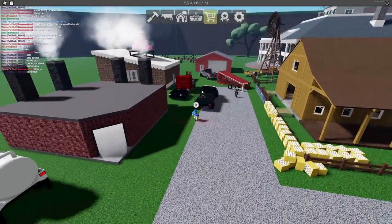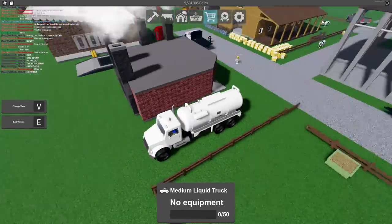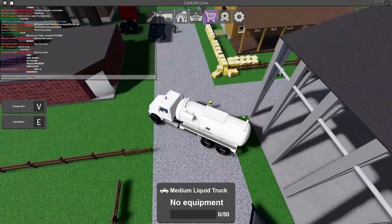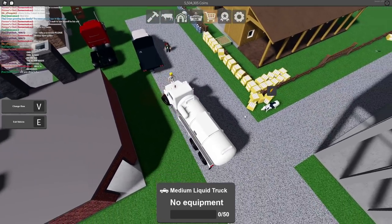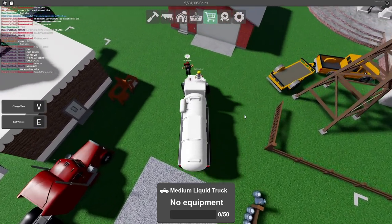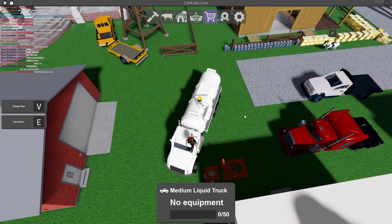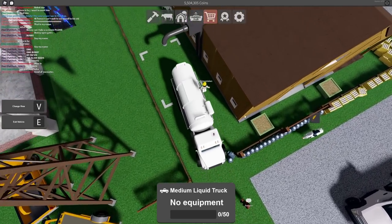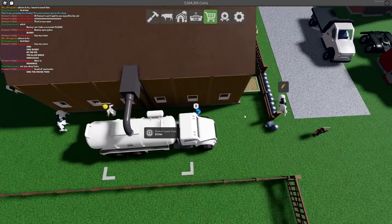Instead, we're going to get the liquid truck and park it by the little dropper where we can go ahead and load up the milk, to show you how it works. It's pretty simple and easy except for the fact that managing the cows is apparently not very easy. I'm still trying to get used to the new driving system - it's not exactly my favorite but it's apparently more realistic. Let's back into here - there we go.